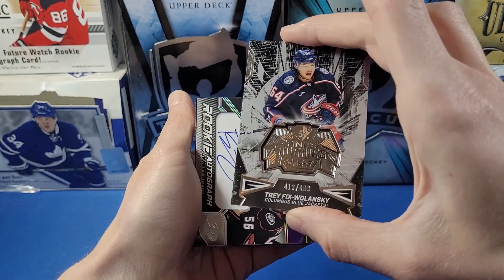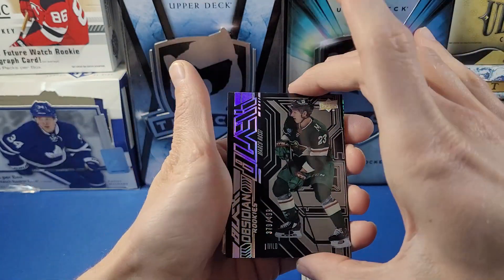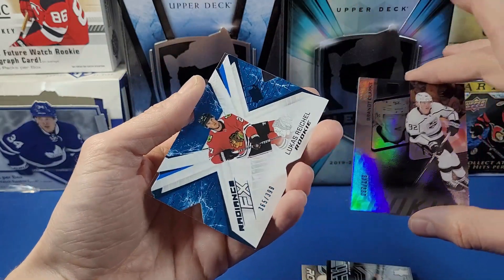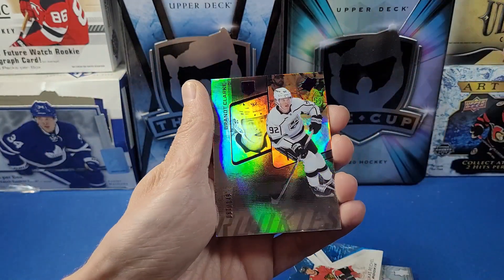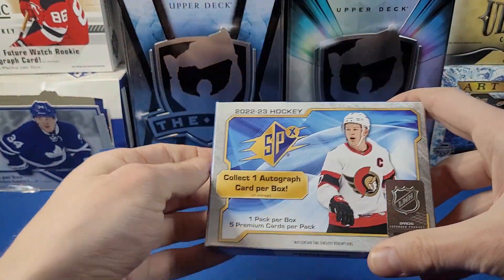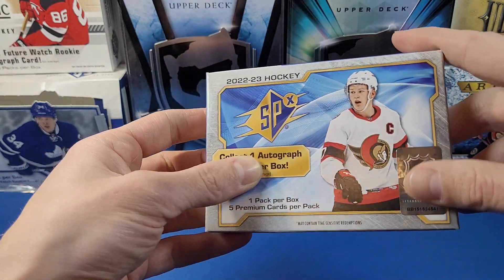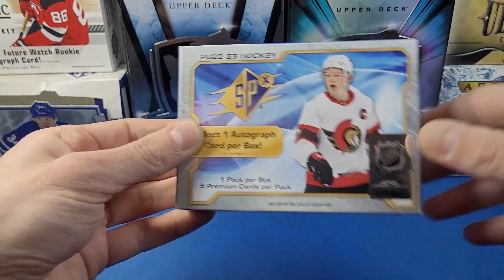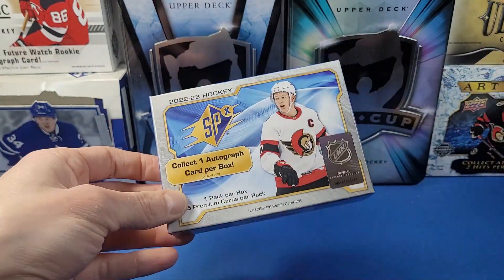There you have it — that's a pretty standard break of SPX. We got the Finite Rookies Trafik Wolanski, Braden Tracy rookie jersey auto to 65, Marco Rossi Obsidian Rookies Black to 499, Lucas Reichel Radiance FX to 399, and a nice base rookies card of Brandan Clark to 149 in purple. Short and sweet — one box of 2022-23 Upper Deck SPX. Let me know in the comments if you'd like to see more of this. It's pretty cheap to get, so I can open a few more boxes. Hope you enjoyed that, and stay tuned for more breaks on the channel — thanks for watching!